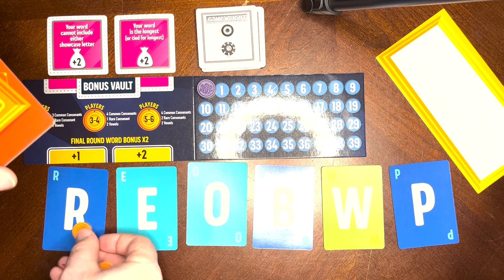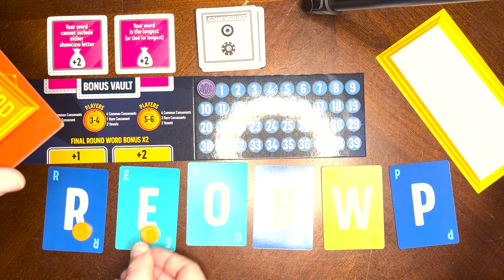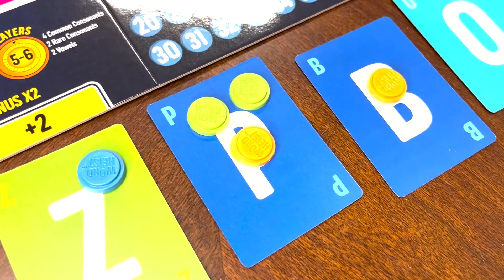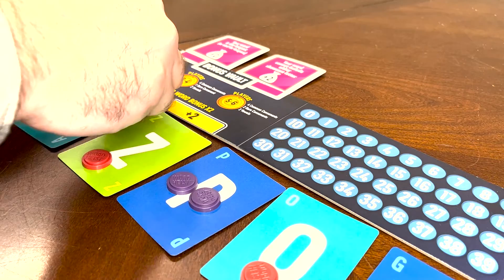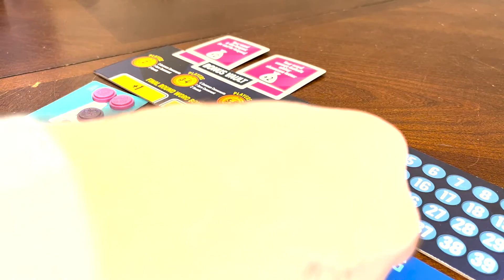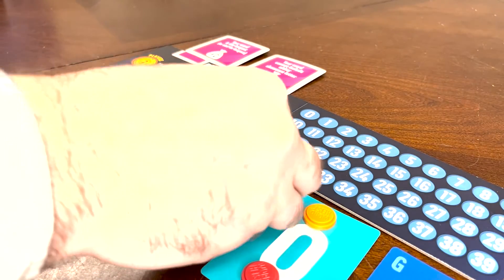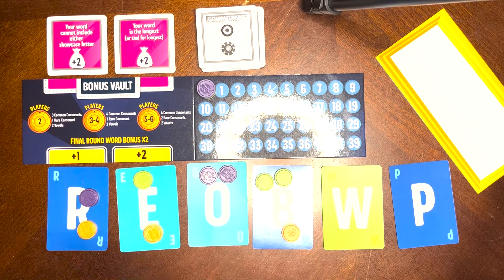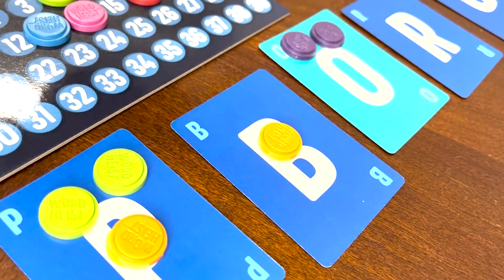Once everyone has written down their words, it's time to drop clues. Players take turns putting their pieces on some of the letters that they have used in spelling their word. You must drop between one and five clues. And the more clues you give, the more points you get, but the easier it is for your opponents to guess what your word is. Also, if you've used a letter multiple times, you must put exactly that many clues on that letter.